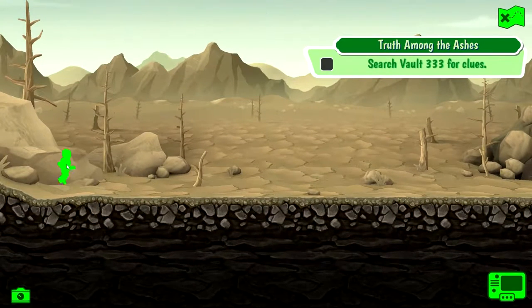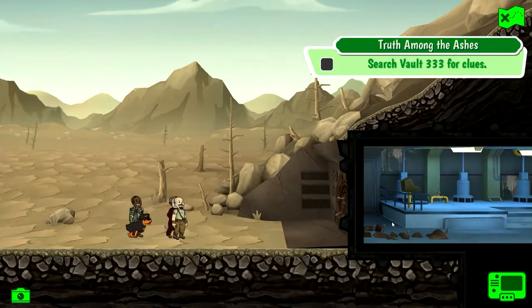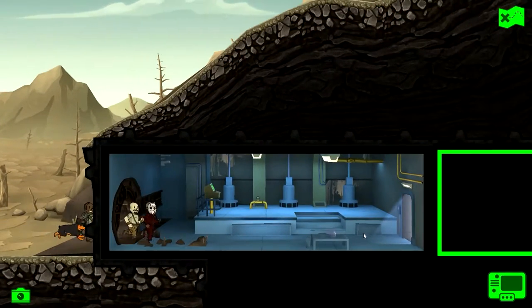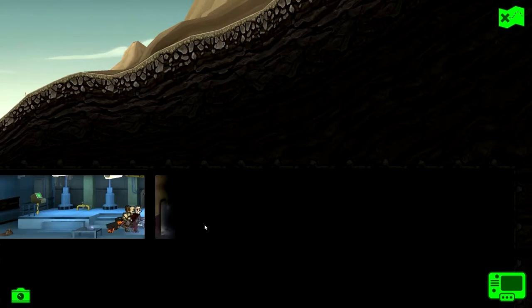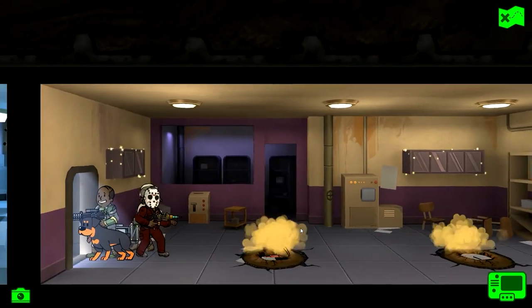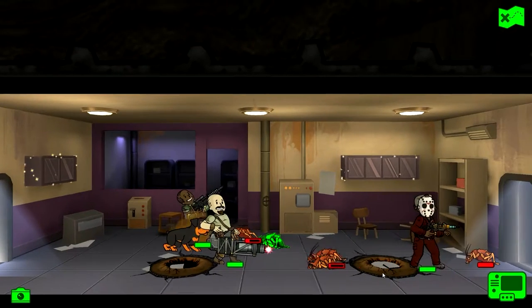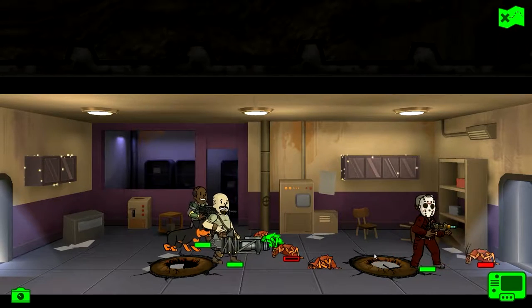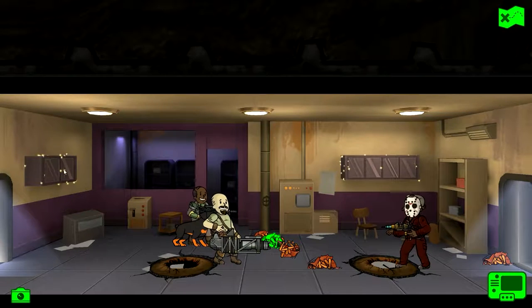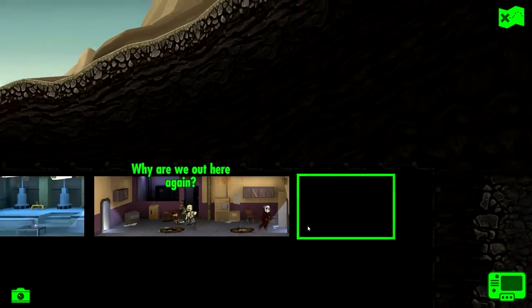Do we find her today? I bet we don't. Search Vault 323 for clues — we will do that. It had been raided last time we were here, and the overseer we were supposed to get information from was killed. Quick one — let's get it over with. Not a problem at all. And a stimpak.